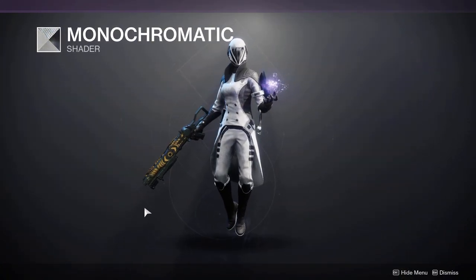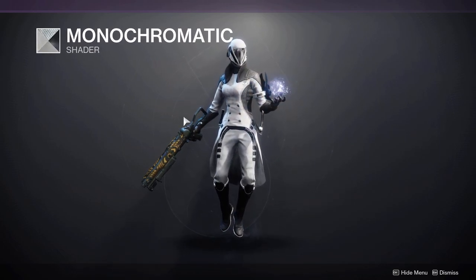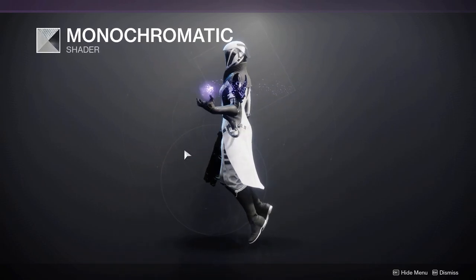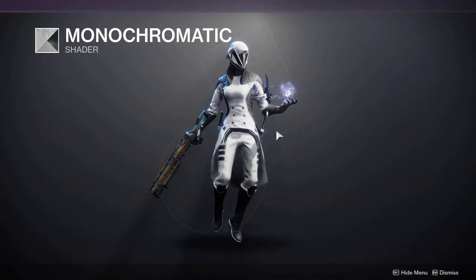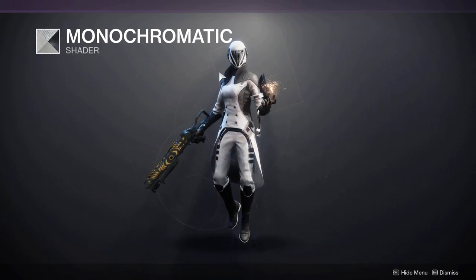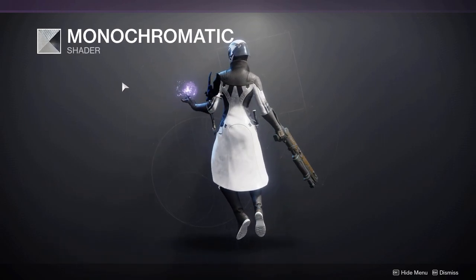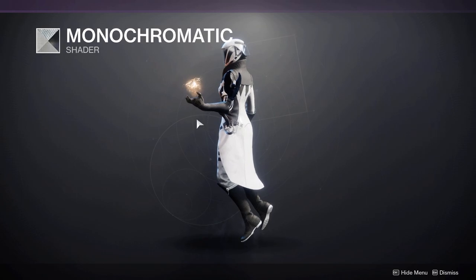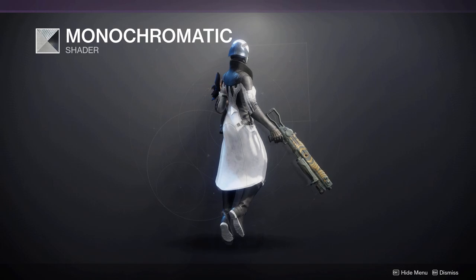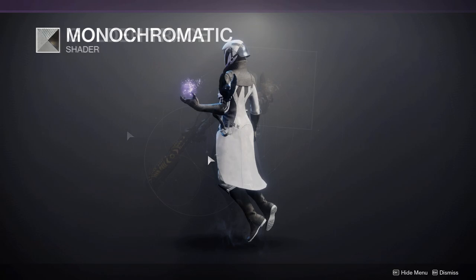One big issue I found with these robes is that some shaders that worked on the other sets don't work here. Monochromatic worked on the Titan and the hunter, but on the warlock the glow completely disappears. The only issue with this is you get floating handles because the cutlass and whip lose their glow as well. You can use Monochromatic but I wouldn't really recommend it — you just have these floating handles that don't look good, and the unique points of this set are the glows.